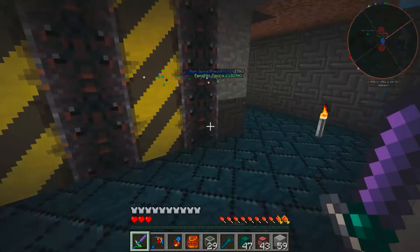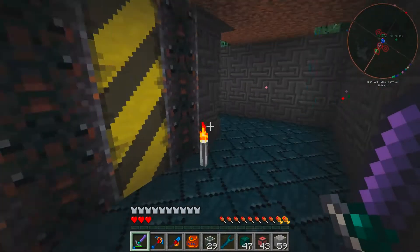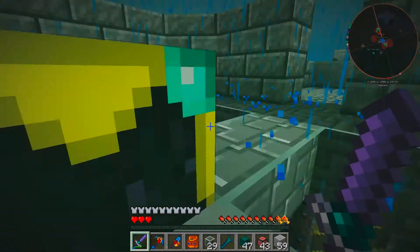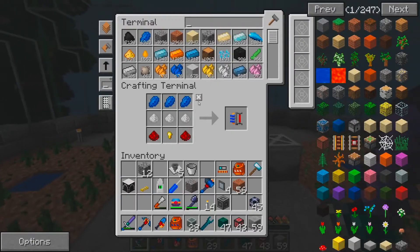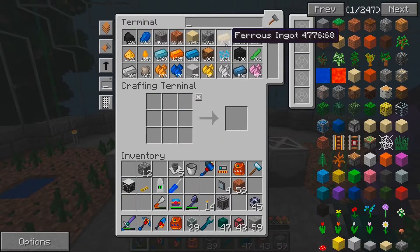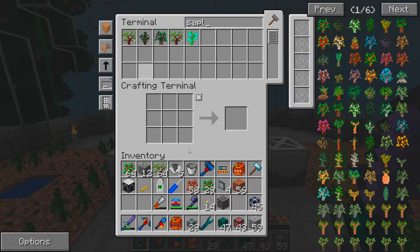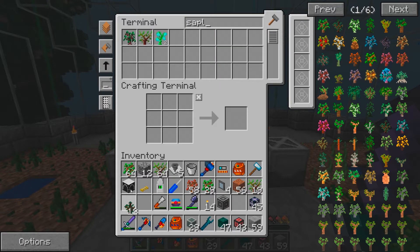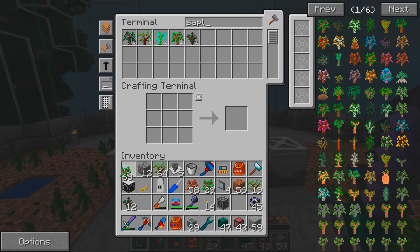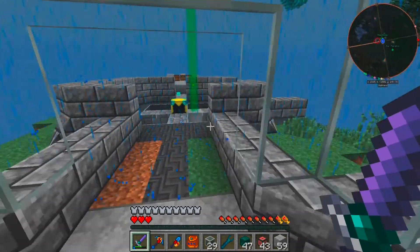Here's what we're going to do. We need to go up, because I put an ME Terminal right over here. Now what do we need? We need all of our saplings. Let's get oak saplings, rubber saplings, maple. More oak saplings, rubber saplings, spruce. And that should be fine. So we're going to put one of each back in the system, because we'll need them later.